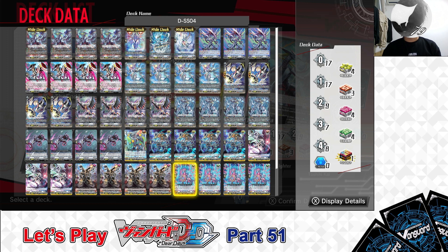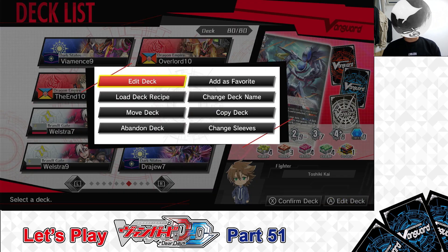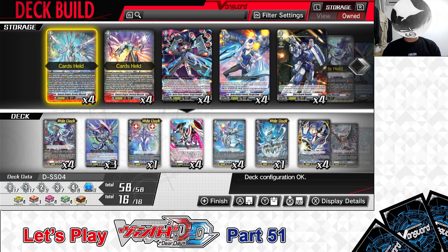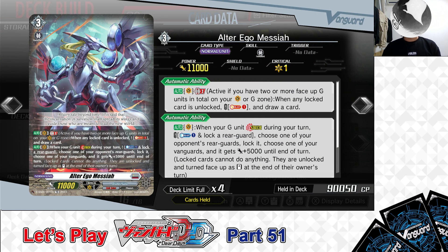Let's get started — selecting the deck, entering edit deck, and off we go. Here we are in the edit deck menu, and as I just mentioned, I'm going to be showcasing the Rathgate DSS-04 Strike Deck Set Messiah.